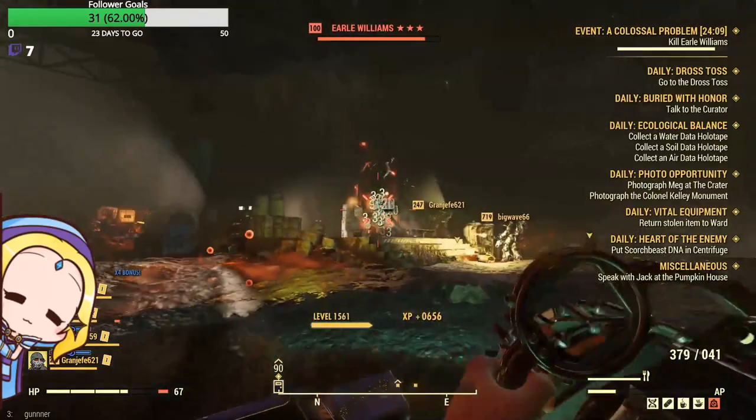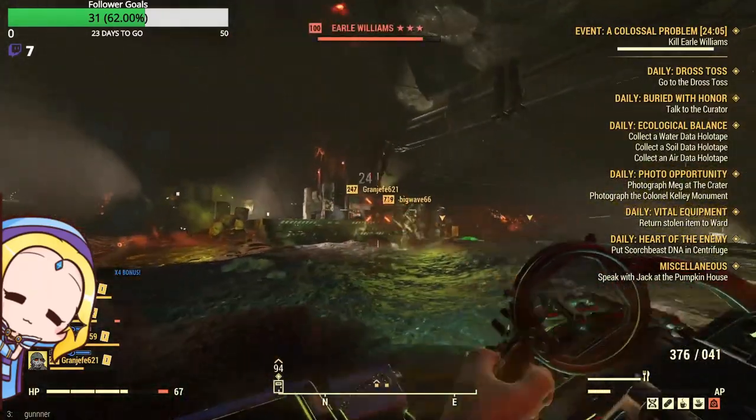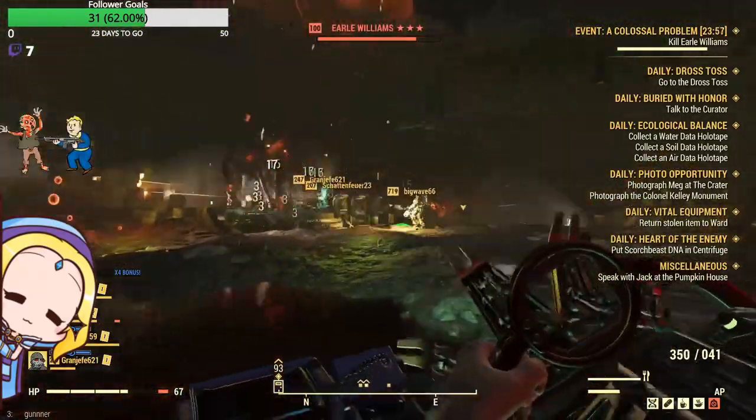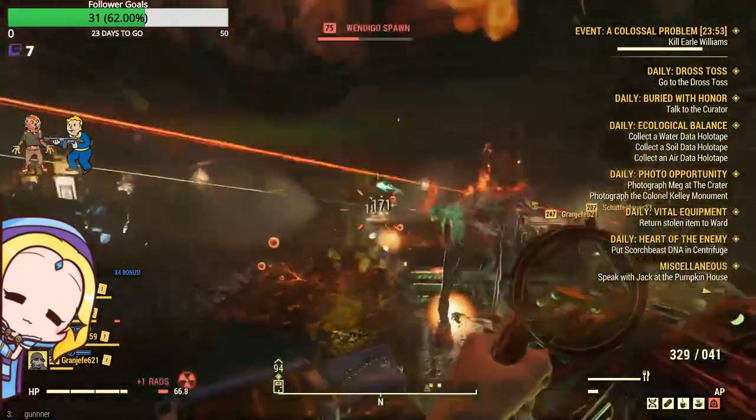If you're playing in a server of six friends, there are chances where you won't be able to be in the same instance as your friends. Hence, both teams would be concurrently fighting Earl at the same time.